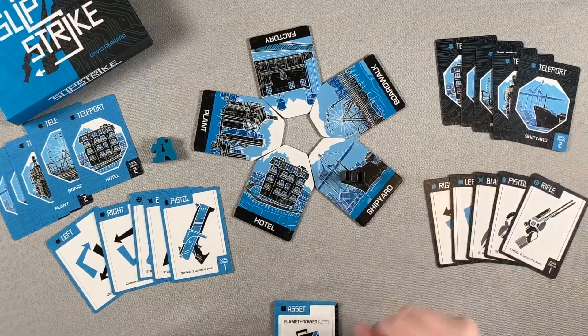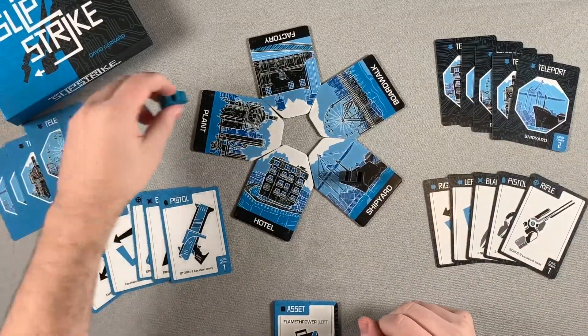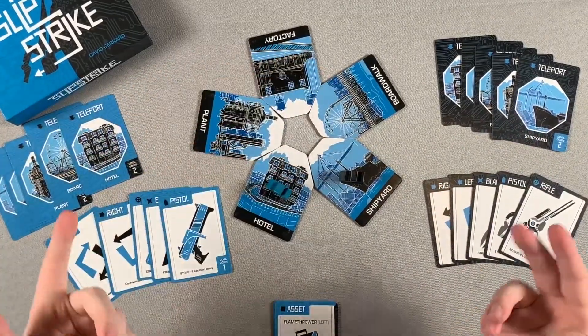So in this case, the black agent is starting at the shipyard and the blue player is starting at the hotel. And that's how you set up a game.